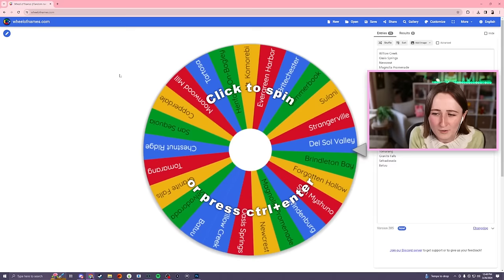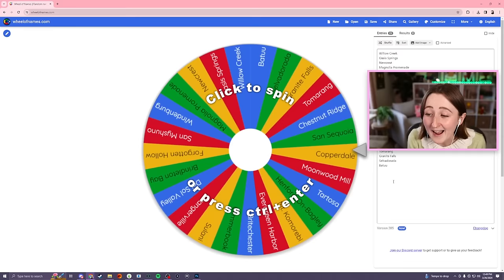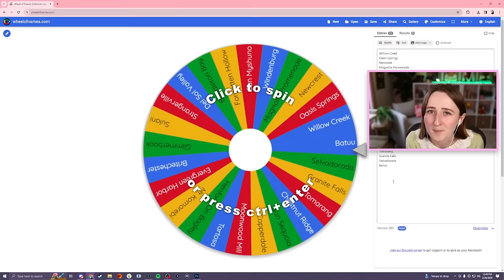The plan here is to spin the wheel to decide where we're gonna end up building. I put all of them, including the vacation worlds, so I don't really know what'll happen if we end up spinning Batuu, but I guess we'll just hope for the best.